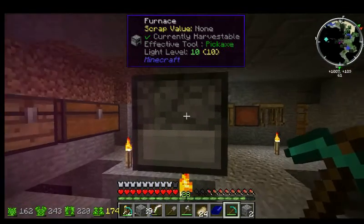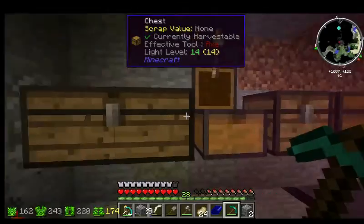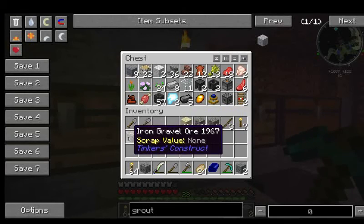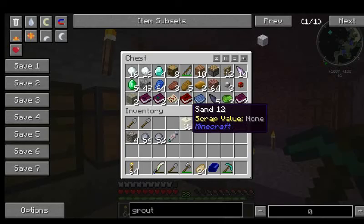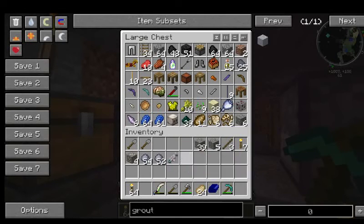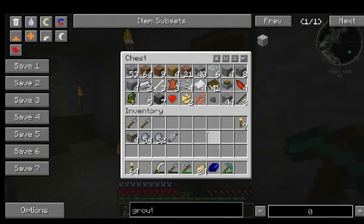I don't want to use all this stuff without sorting through it. I should probably sort through this stuff. I'll do that off camera - I'll just go through and put everything together and make sure everything's okay as far as not wasting any space.